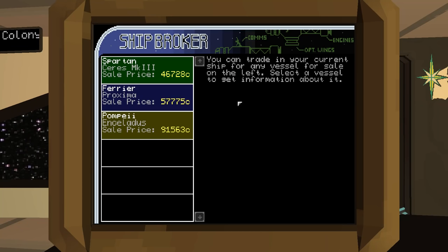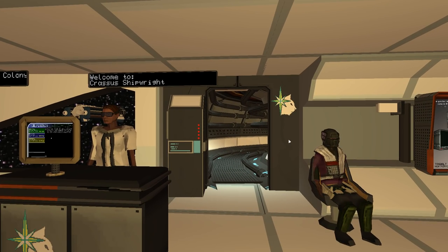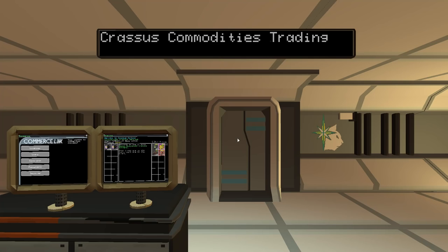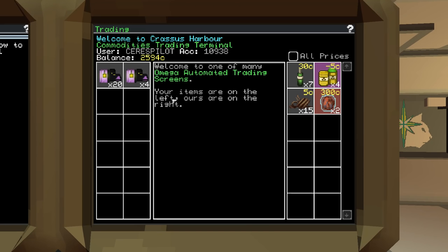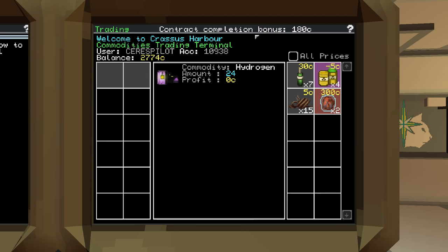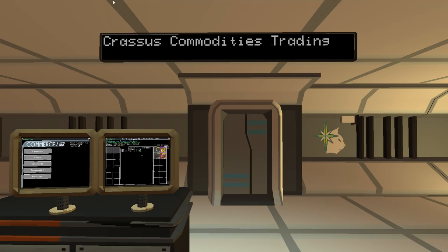If we want to buy a new ship we can — the Spartan is available, which is the same kind we have, so no need. There's a bar, another bar. Here we go — we have our hydrogen. We're going to sell all this hydrogen. Contract completed! We've got some extra cash. Excellent.